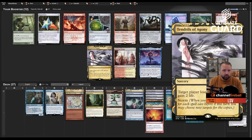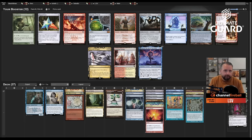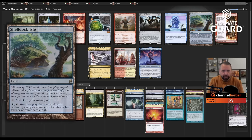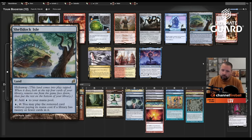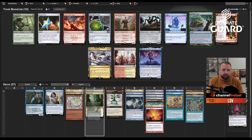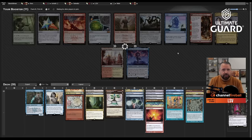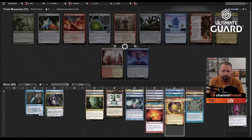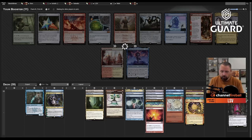This pack has Tendrils, but I already have Brain Freeze. There's Pentad Prism, which would be amazing, and I have all these Talismans. I'm taking Shelldock Isle — it's really busted and I have Frantic Search and Time Spiral to untap it the same turn you play it. There's a decent chance I'll also wheel Snapcaster, which I'd gladly play. I'll probably play Pyretic Ritual too — anything to speed you up is nice.